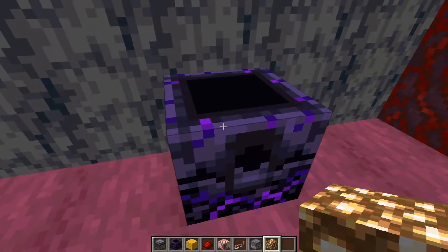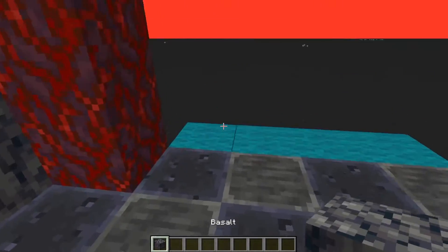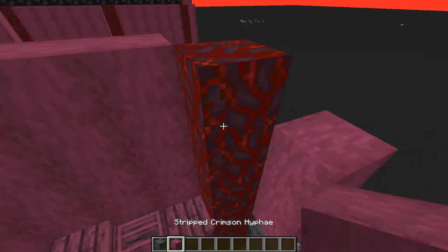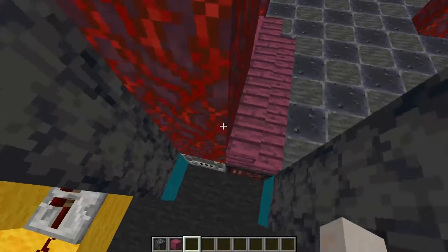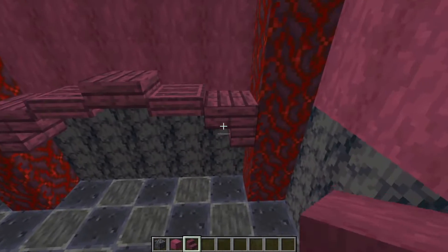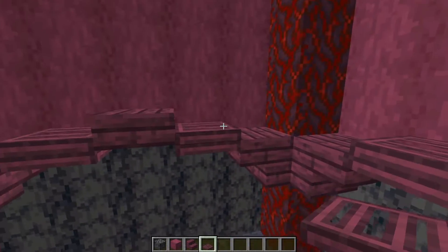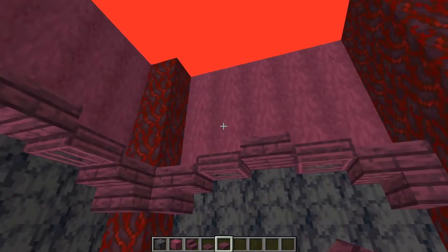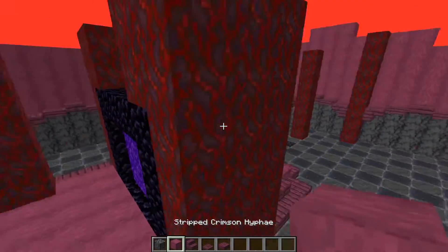Now finish this pattern going all around the room by placing three basalts and filling the rest with stripped crimson hyphae — don't forget to fill it in on this side as well. Then use the stairs, trapdoors, and slabs to create that nice curved gradient. Remember you can texture this with crimson planks, however I'm not going to for this design.